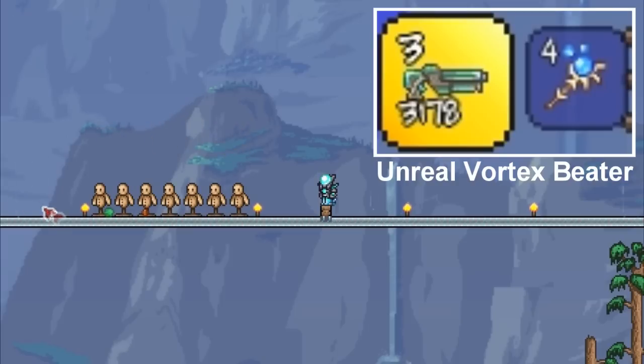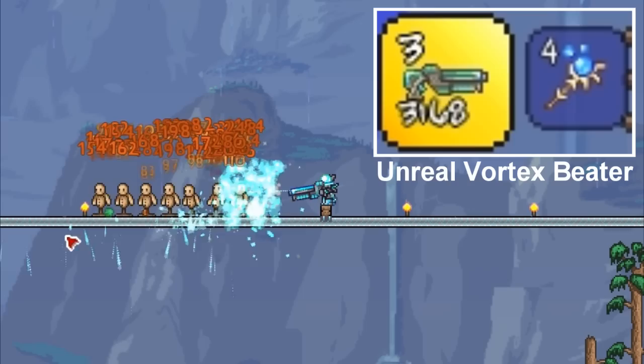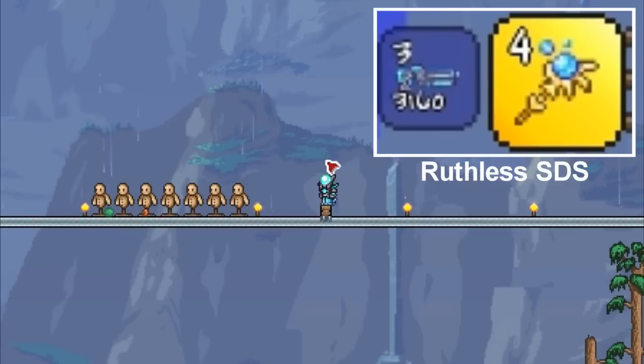We also have the Unreal Vortex Beater which does very high damage at close range and has homing missiles that lock onto enemies, and we're also going to include the Ruthless Stardust Dragon Staff for a bit of extra additional damage.